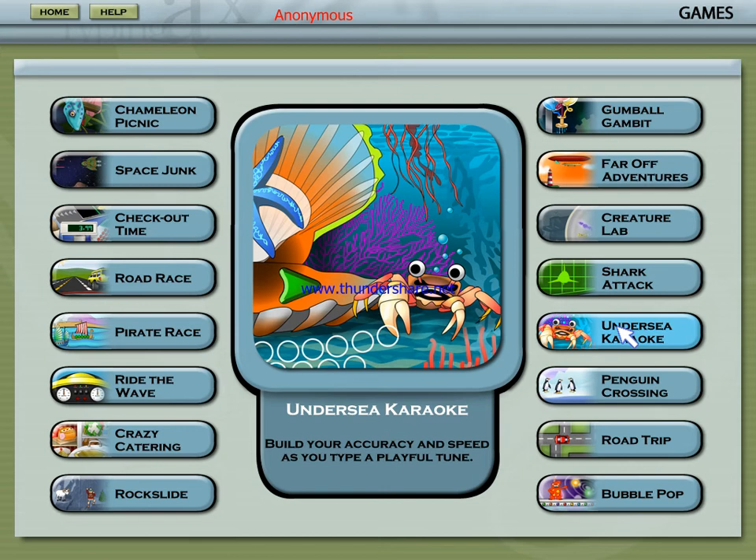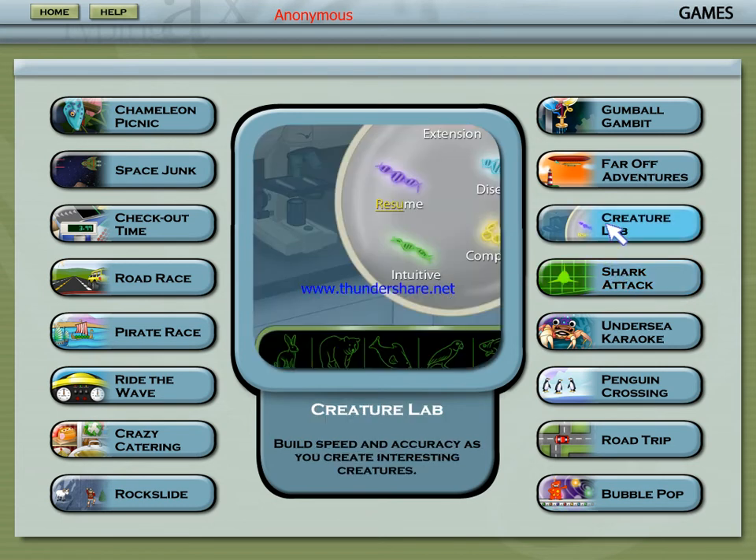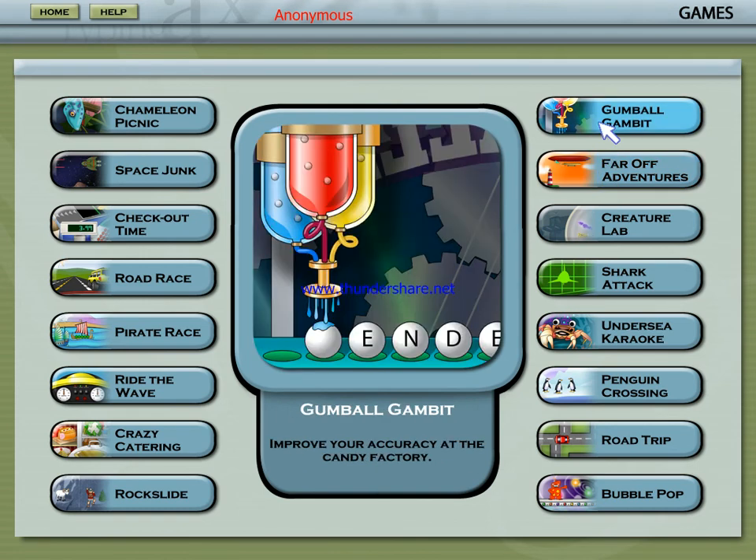It's undersea cacophony unless you can type the right letters before time runs out in Undersea Karaoke. In Shark Attack, you'll have to find the treasure before the shark finds you. Build your speed and accuracy and have some fun in the Creature Lab. Explore exotic locales in your flying machine, and improve your accuracy at the Candy Factory in Gumball Gambit.